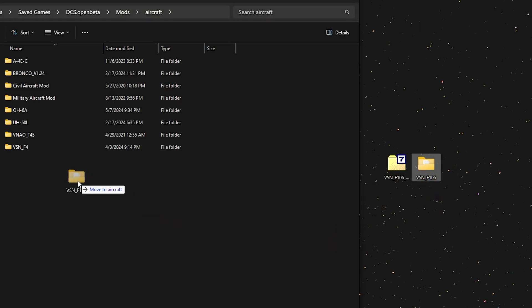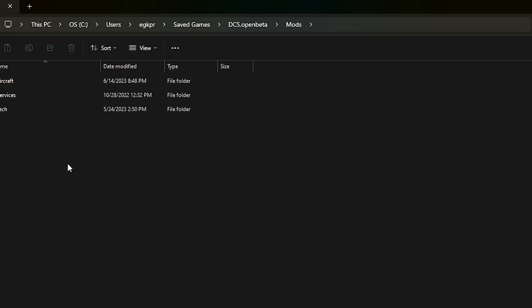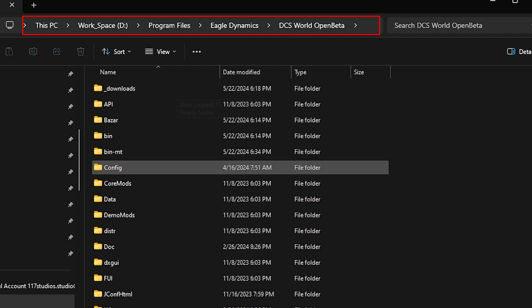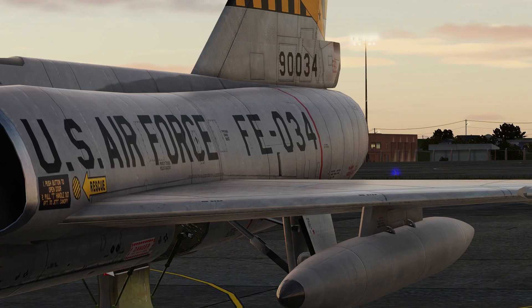And now drag in the F-106 folder. Make sure that it is the correct folder and that it's not a folder within a folder, like this. And make sure you are putting the mod in your save games folder on your main disk and not the install folder of the game. The mod will not work if you put it in the installation directory. Now you should be good to go.